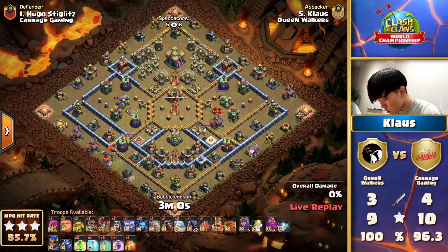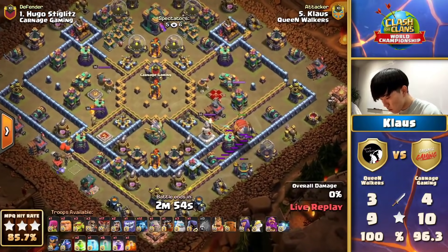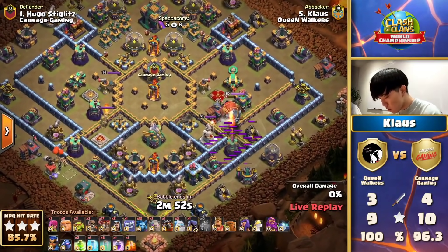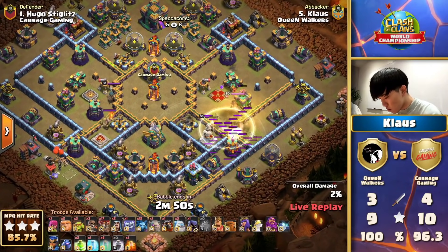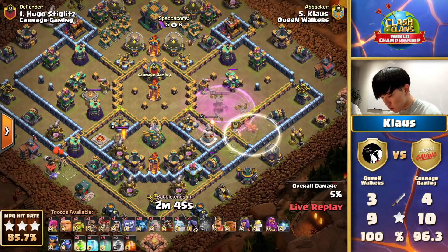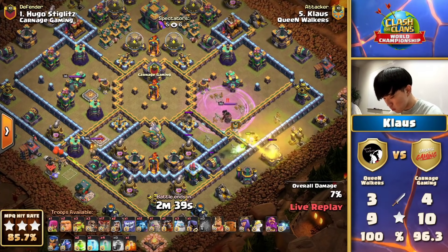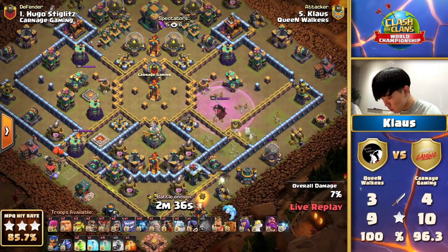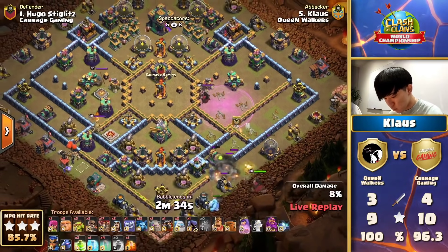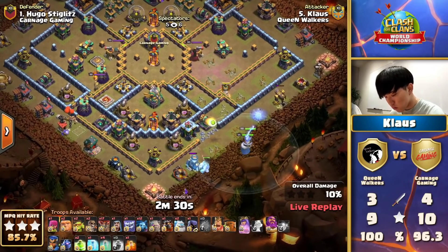I feel he was devastated in his last attack — obviously got two stars yesterday and wanted to turn that around. The 99 — I really hope he gets this one just for him; I could see how beaten up he was. Starting with the Battle Blimp and the blizzard, he's managed to get the super wizards — though I'm not sure into the right compartments. He seems to have wanted them in next to the queen and the scatter shot, but they popped just one tile away. Four invisibility spells left over — interesting.